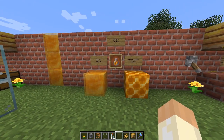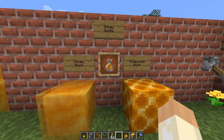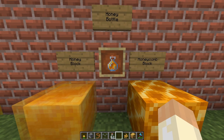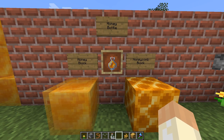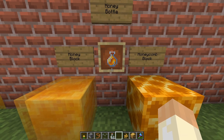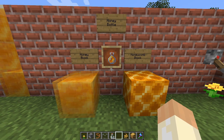So let's begin with why do we want honey? Well, it's food — that's one thing. It will restore six hunger, that means three icons, and it will remove any poisonous effects that you might have. So that's a pretty good thing.